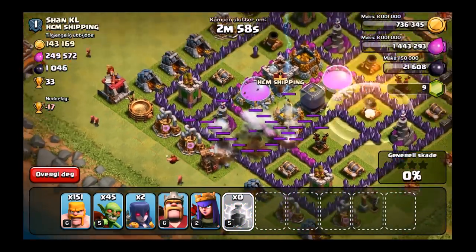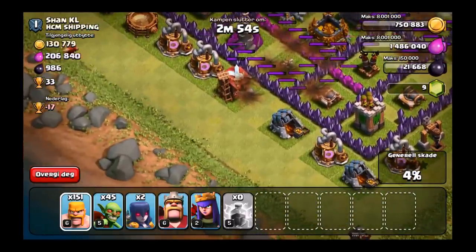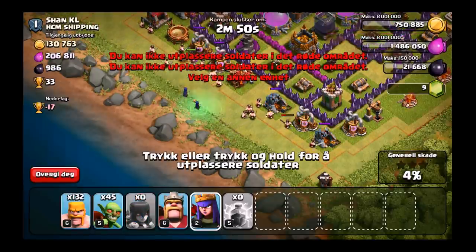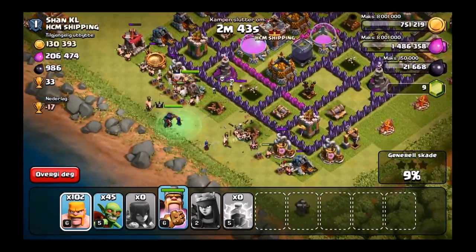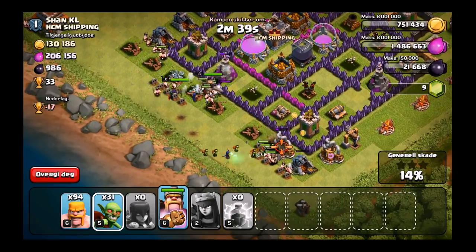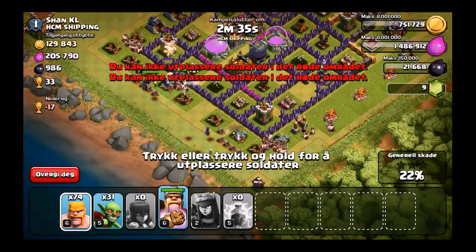We've done a couple upgrades to the base since the last episode — I'll show you guys that after this attack. But starting this one off, this guy has a thousand dark elixir and I want it. So I'm using my normal attack strategy of the barbarians and the goblins. I had witches here because I was going to donate them to clanmates, but they didn't need them, so I just took them into battle. Using all these witches to donate is probably not a good way to spend my dark elixir.